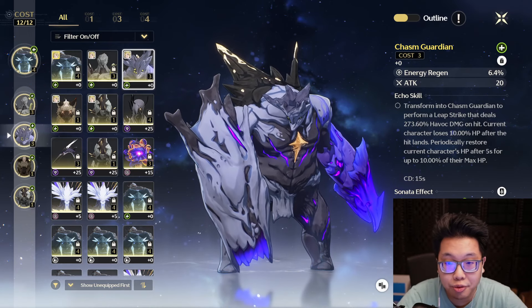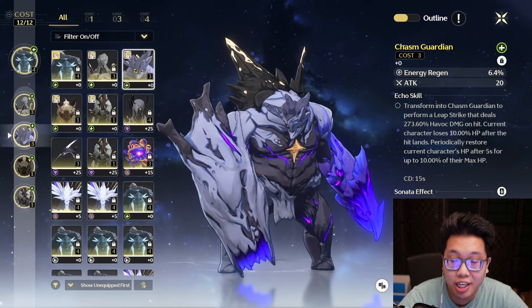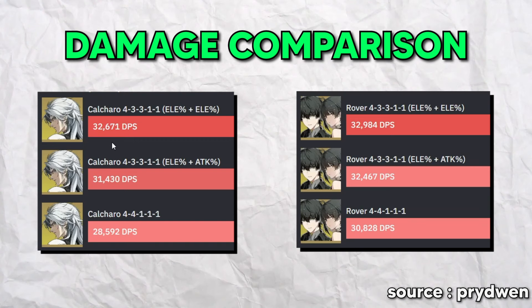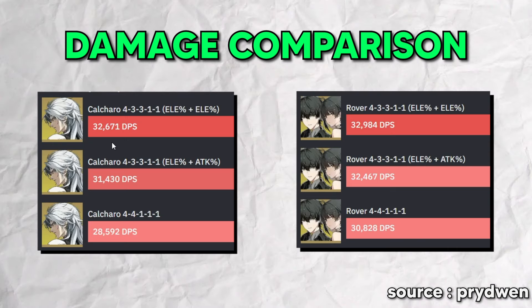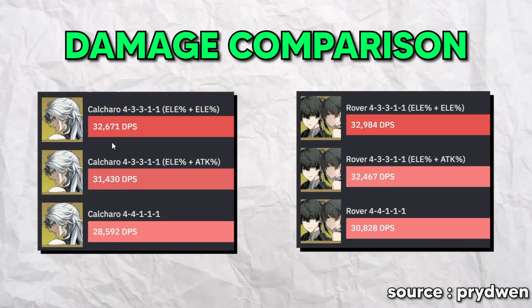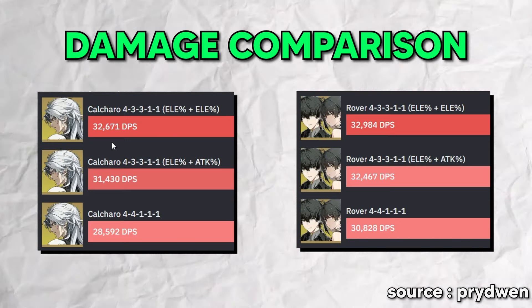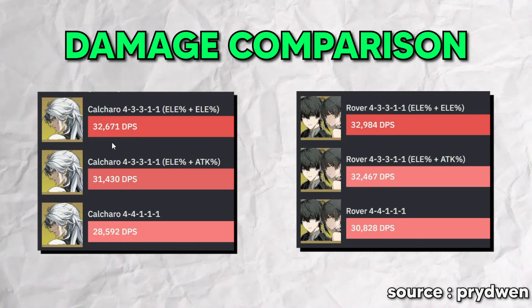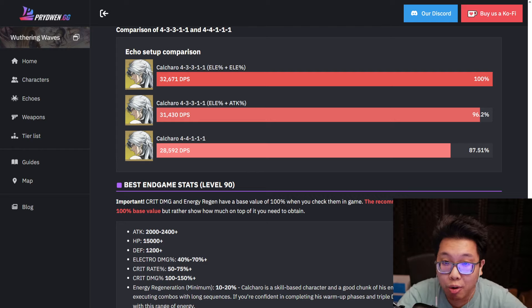Access to energy regeneration or element damage percent is very impactful for how characters perform or function. If you don't believe me, take a look at the difference between a Rover and a Calcharo with 3 different builds each. The difference is several thousands of damage depending on which Echo setup you choose. Don't ignore the power of even a single element damage percent main.